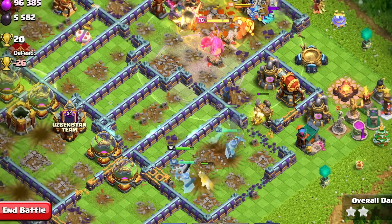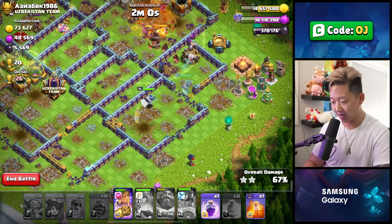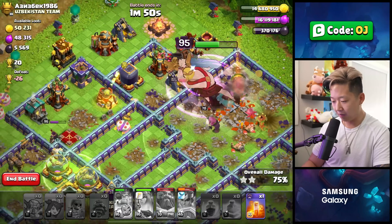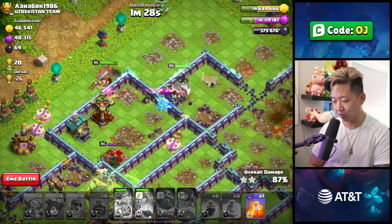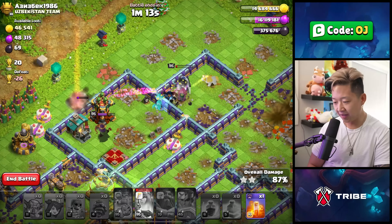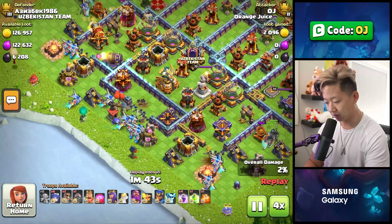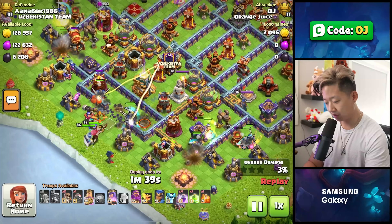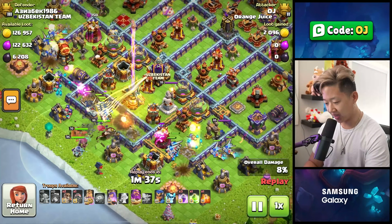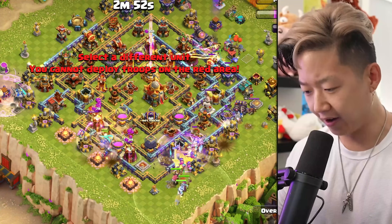I'm just going to activate the queen's jutsu. I like how one archer queen just went to the other side but she's dealing a ton of damage. Do I have any witches left? What happened to my witches? She's stuck in a wall. I think I activated the clone jutsu too early. What happened to my witches? I deployed them. They go straight to the tower? This would be like a full-on air attack.